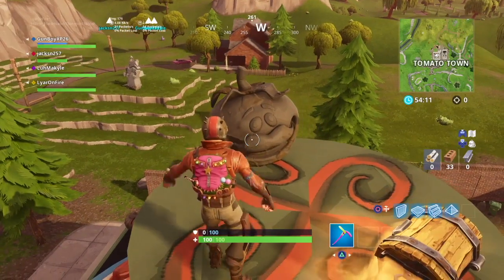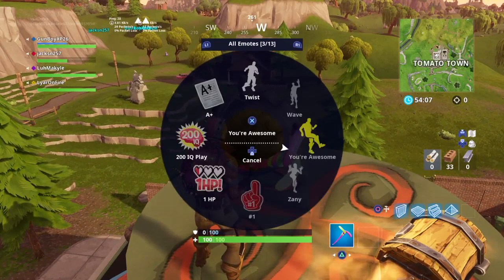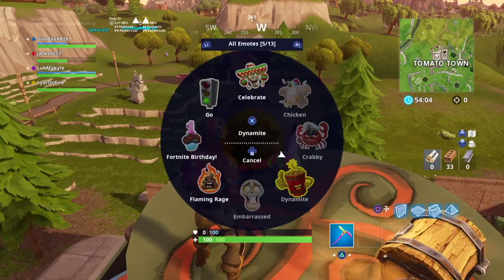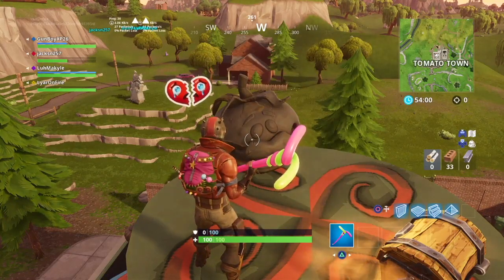The rift that was at Tomato Town has disappeared and the Tomato Town icon has returned, but it's not actually the same one. It's more like a statue of it and it looks a lot smaller. At first I thought it was kind of rotten, but to me it just looks like a statue now.